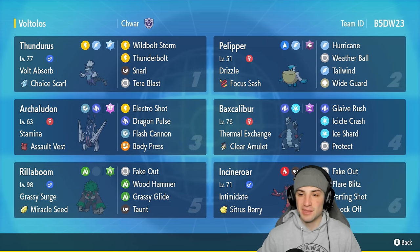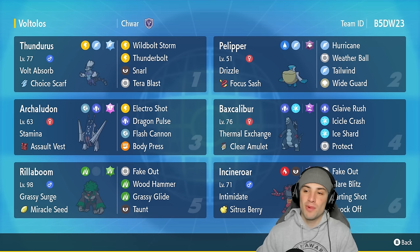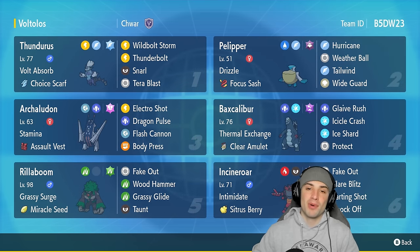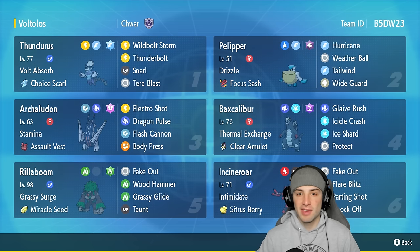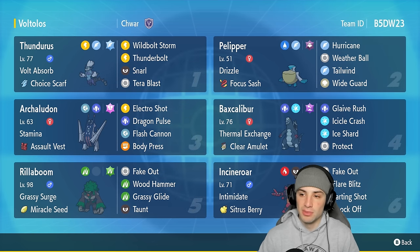Starting off with today's team preview: in the top left corner we've got Choice Scarf Thundurus. Choice Scarf is an item you don't see too much on Thundurus, but I'm super excited to use it today. It's got Volt Absorb with Wild Bolt Storm, Thunderbolt, Snarl, and Tera Blast. Our second Pokémon is Pelipper, a perfect duo with Archaludon — setting the rain and helping Archaludon pop Electro Shots left and right. Pelipper has the Drizzle ability with a Focus Sash and the moveset of Hurricane, Weather Ball, Tailwind, and Wide Guard.